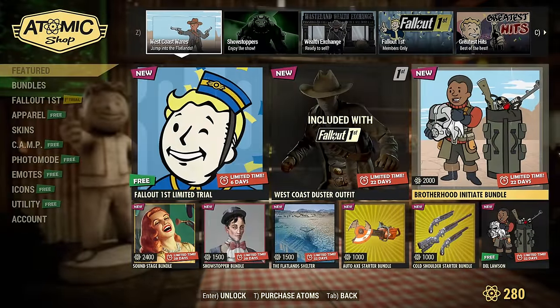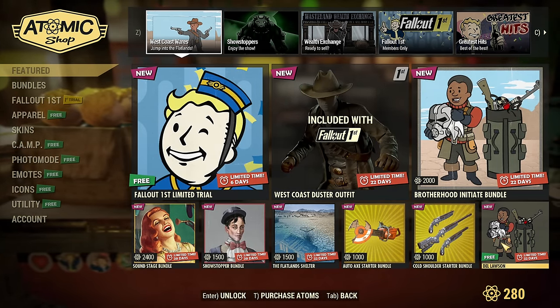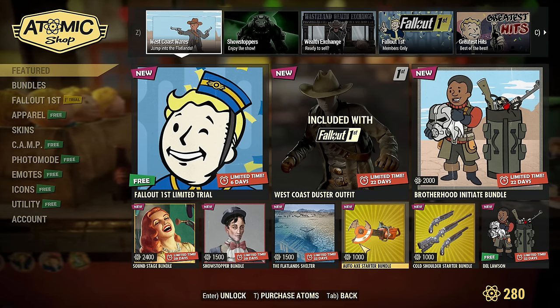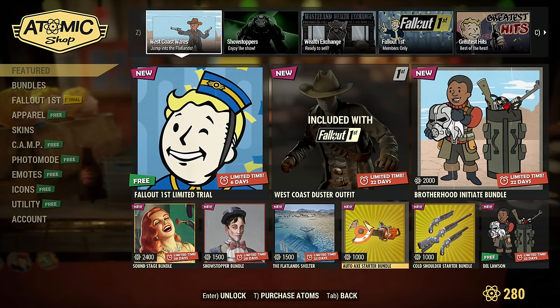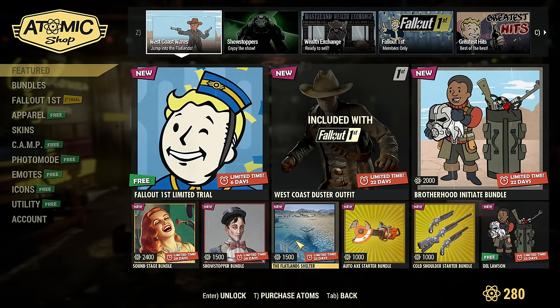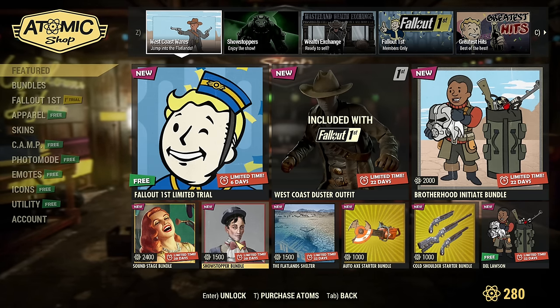So we'll see how that looks. The Delusson ally is free and it doesn't really do anything special, but it looks good for your camp. The Autoaxe Starter Bundle, Cold Shoulder Bundle. The Shelter separately is 1,500, so really the bundle is only an extra 500. I will definitely be taking the bundle — no point in buying the Shelter separately.